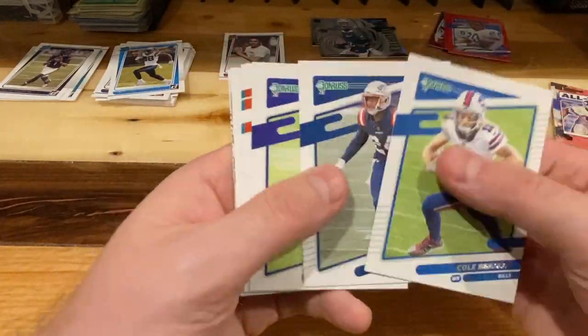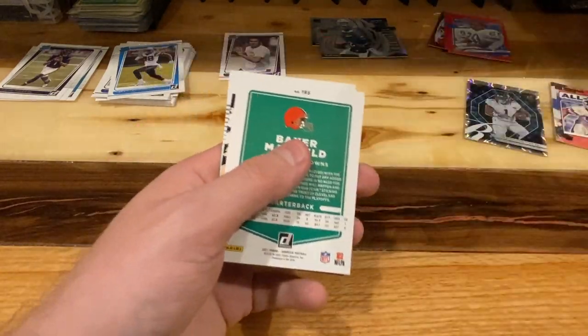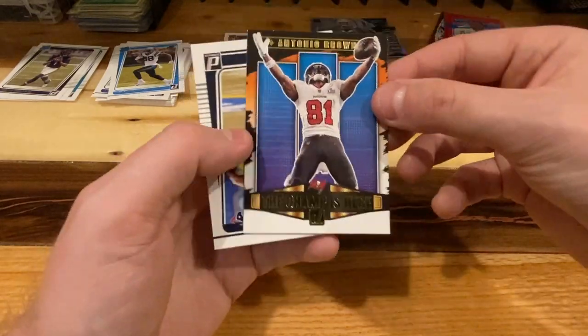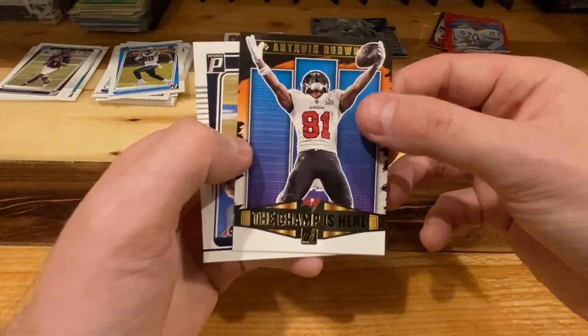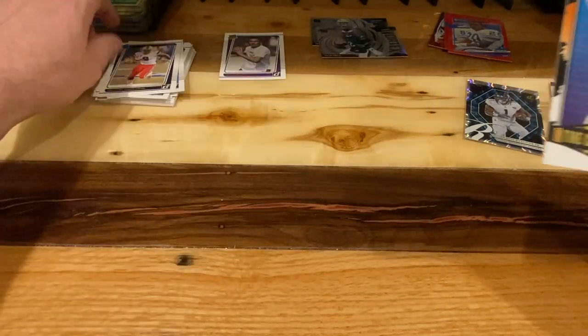Terrace Marshall Jr. rated rookie. Beasley, Gilmore, Hollywood. Baker. The champ is here — Antonio Brown. And Brevin Jordan, tight end, Houston Texans.